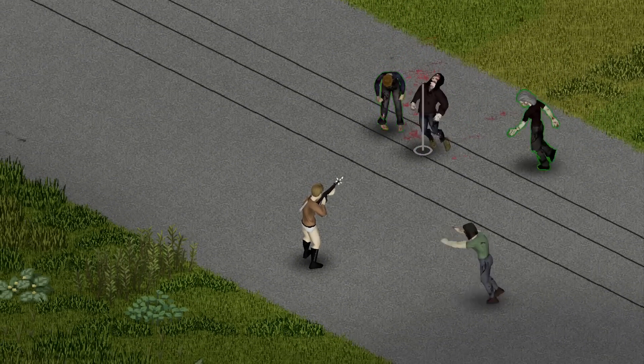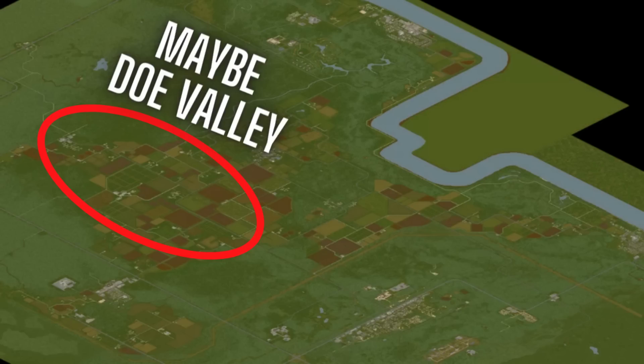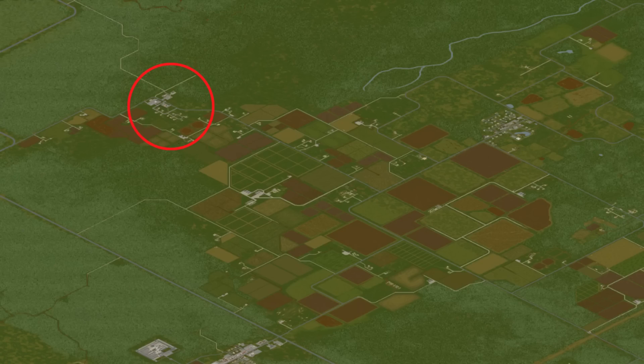I'm going to be honest, I don't know exactly what or where Doe Valley is. I have a rough estimate that it's around this area here, so we're just going to assume that's true for this video. That means Doe Valley includes this little town here, if you can even call that a town, and then all this farmland over here.